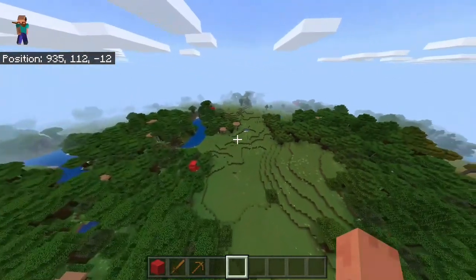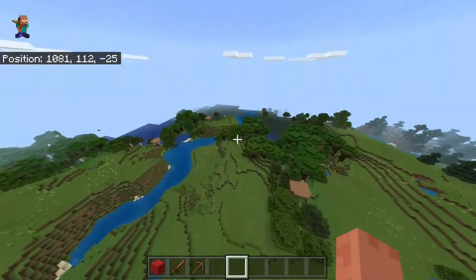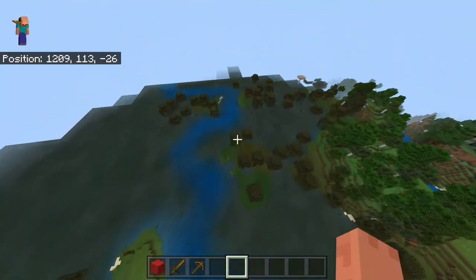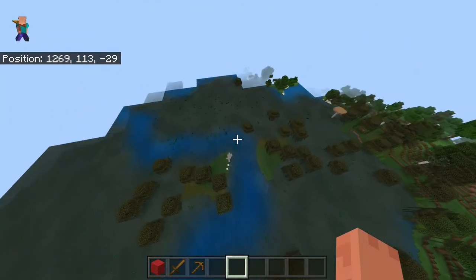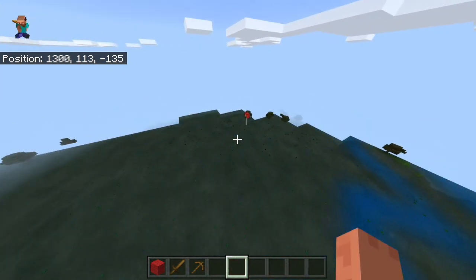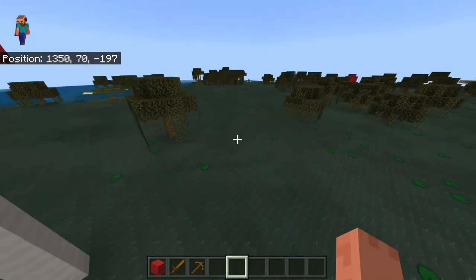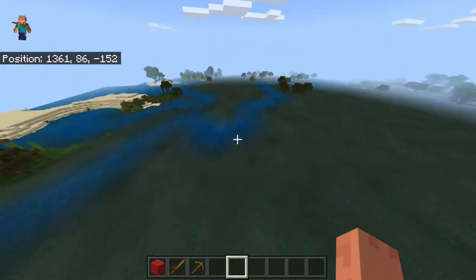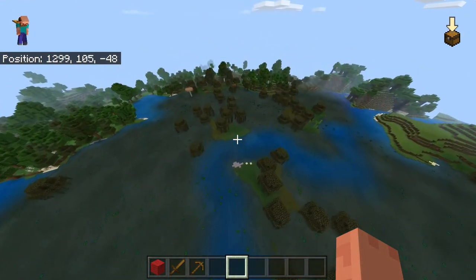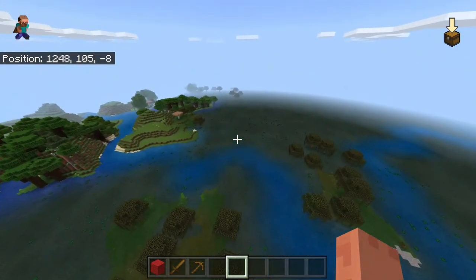Some of you guys might recognize this seed — I'll explain why after. If you fly in this direction you will find a witch hut somewhere here. You also have one of those weird tall mushroom trees. I know there's a witch hut right here because I use this seed myself — and that means the witch hut's right over there.